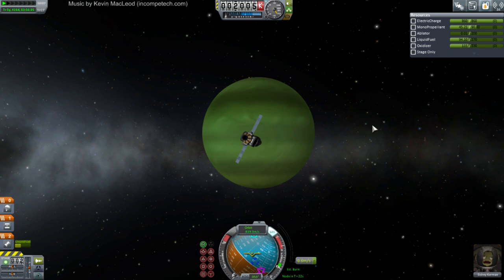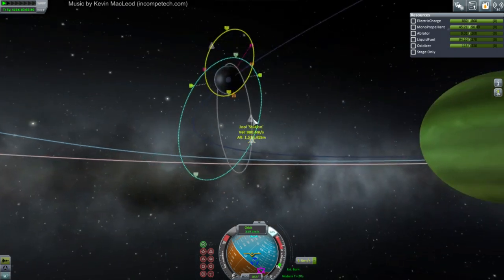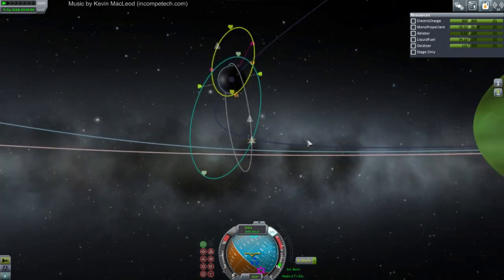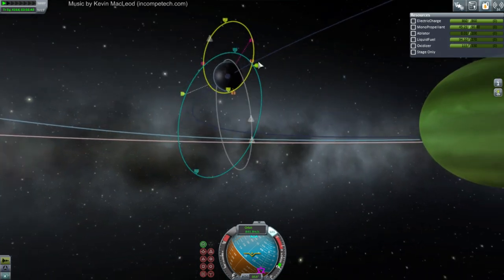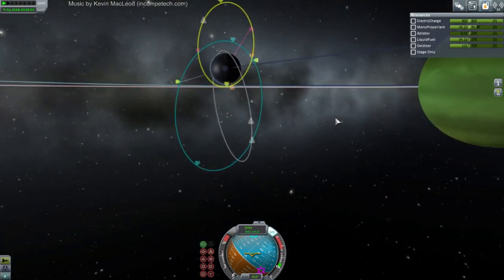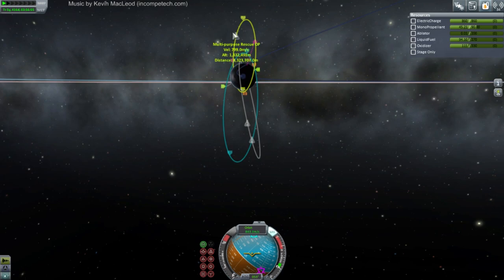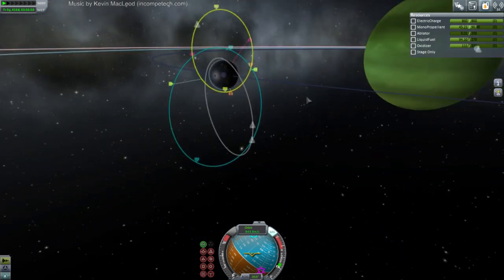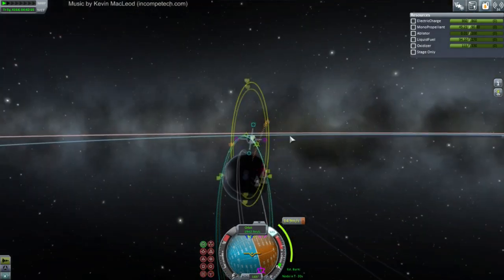Missed the stream on Wednesday - how did the previous rescue attempt fail? Lack of fuel, because Sidri was in this orbit right here. It took so much fuel to match orbits with him that we didn't have enough fuel to get him back home. Now we've matched inclinations with our new rescue vehicle. Let's see how our phasing can go - and then we have to match speeds, which is really annoying.